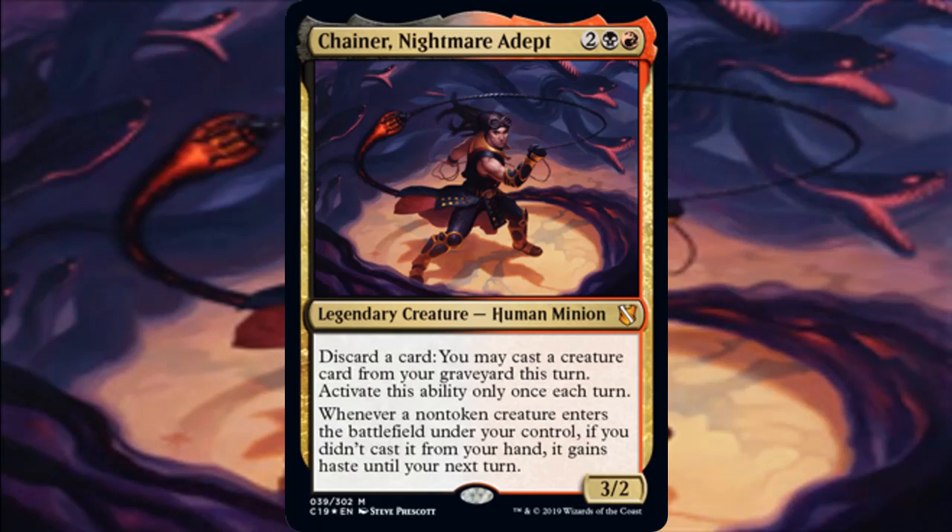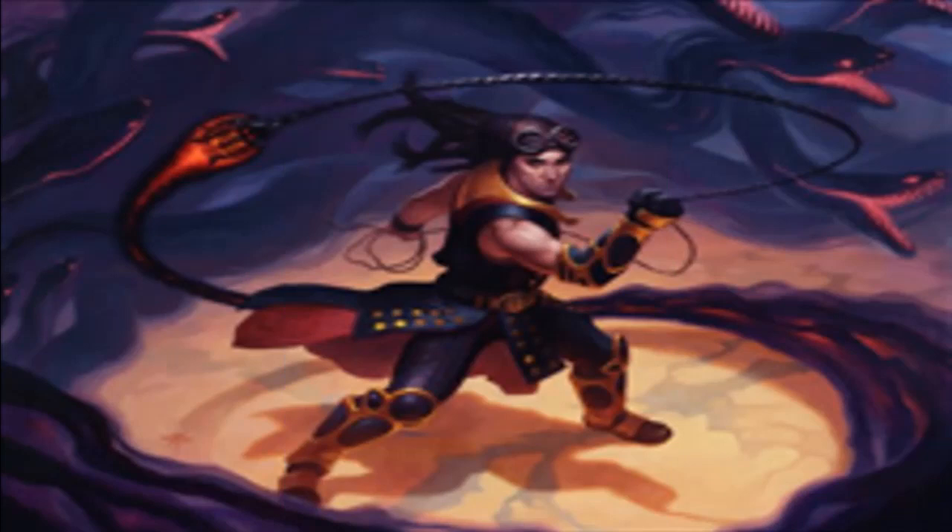Both abilities are really cool. This is really the first time we've seen the Reanimator strategy with Rakdos. You could take any Rakdos commander and throw in Reanimator, but to actually have an engine on the commander where you're discarding creatures you'll want to bring back is really useful. Giving those creatures haste can be incredibly underrated. Red has some graveyard synergies but those are typically with artifacts, so you can see how these two colors make up for each other's weaknesses.